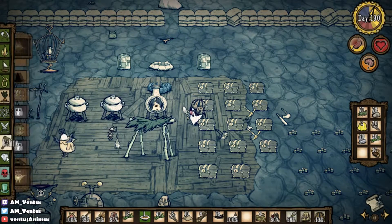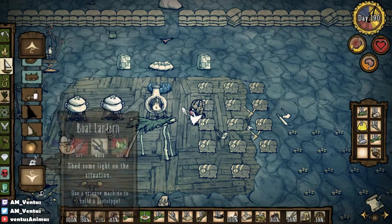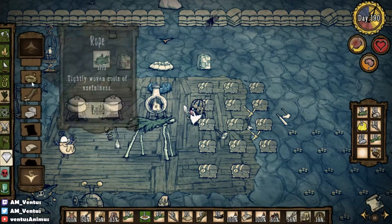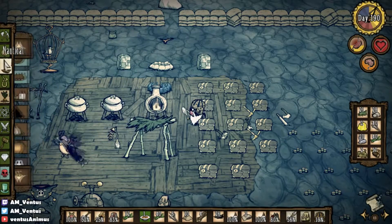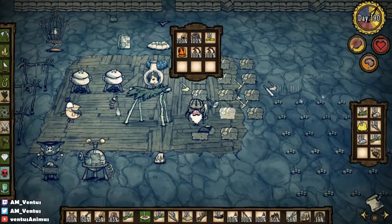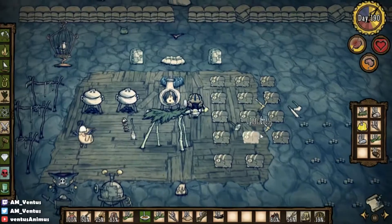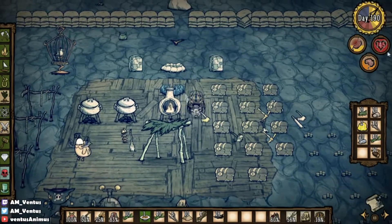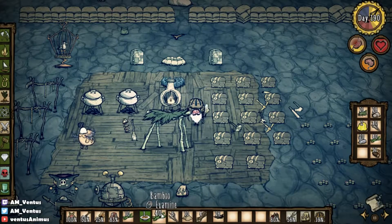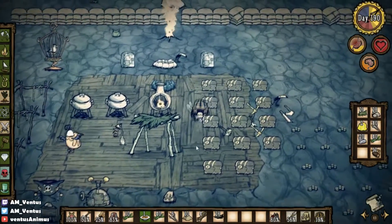A sail would be nice for now too — make another sail just in case. There go all the logs. What was I doing? I need to test how much this heals for. I forgot again. Oh yeah, the armored boat — that's what I was doing.